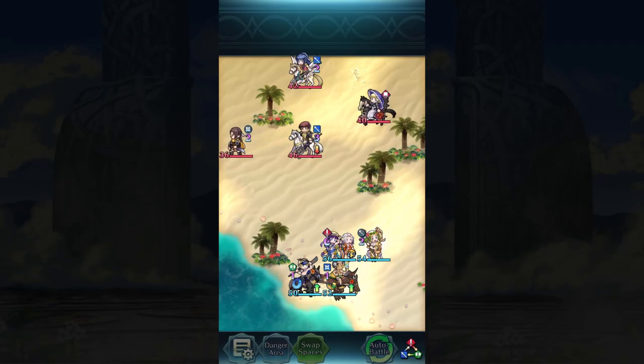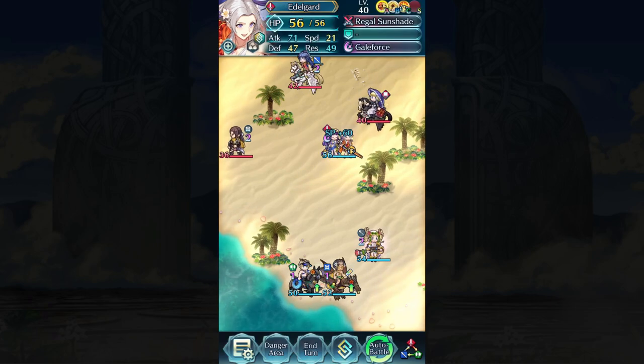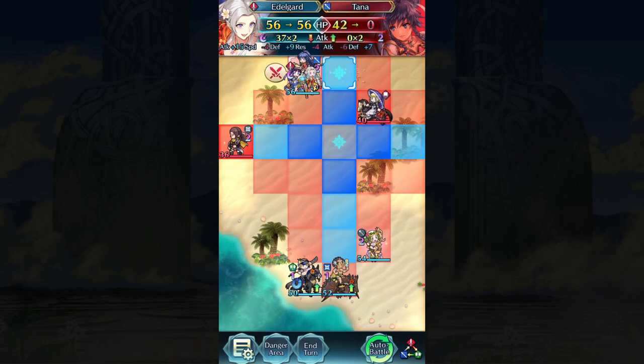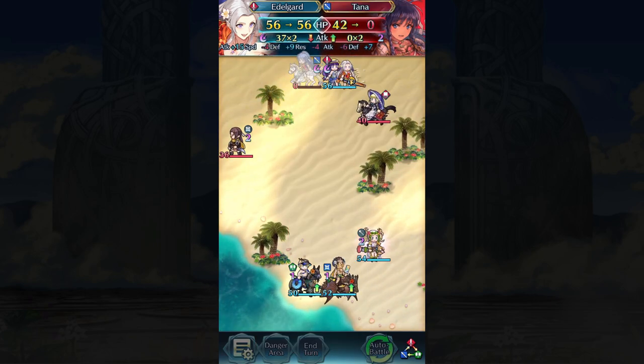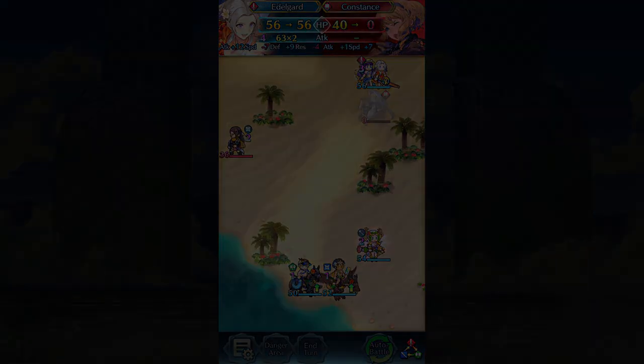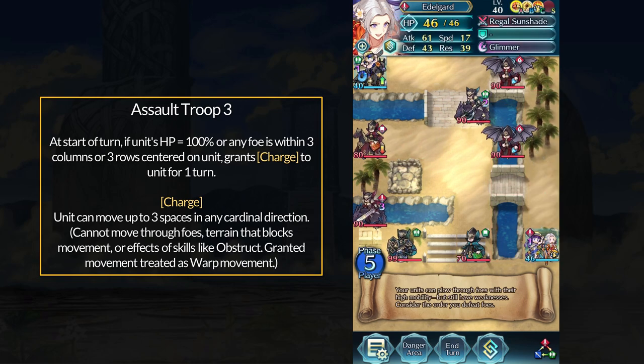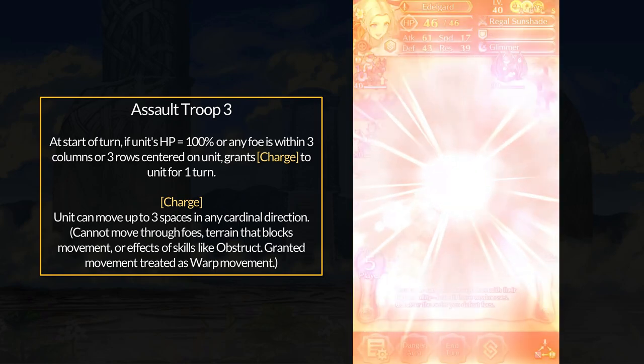The summer banner treated me well and I got my house leader, so I wanted to quickly showcase Harmonic Edelgard's Assault Troop C skill and its interactions with things like gravity or Warp Bubble. Nothing surprising based on Assault Troop's description, but it's always good to see something work in game. As the skill states, it grants the charge status to the user. Charge lets you move three spaces in a line, but has a few conditions we will cover in this video.